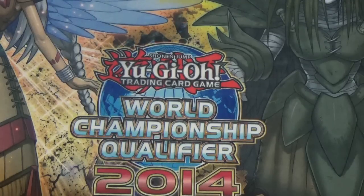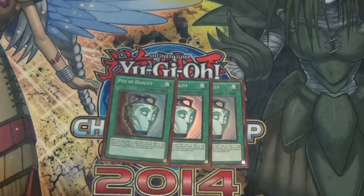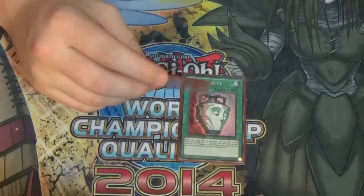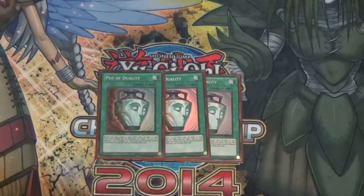For the spells, there are 10 of them. We play three Pot of Duality — you want to dig into your deck, get your pieces, advance your game state, and win the match. Having Duality is very good. You don't special summon at all unless you're going with a Tengu, or you play Dark Hole or Raigeki — in which case you wouldn't even play Duality anyway. Three is the right number.